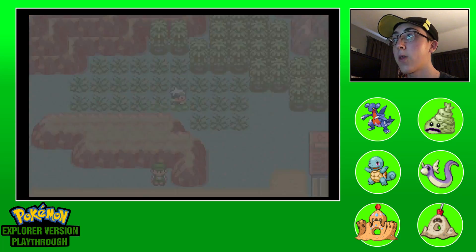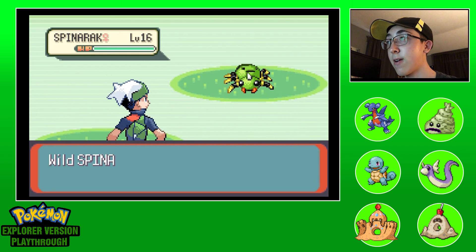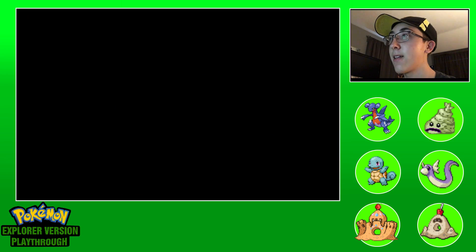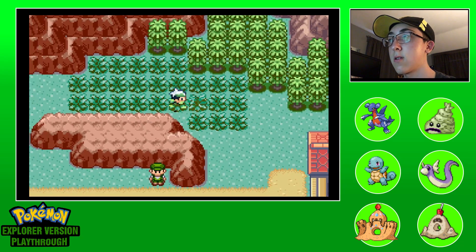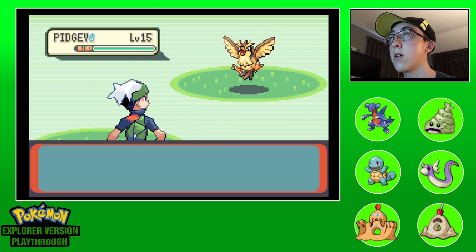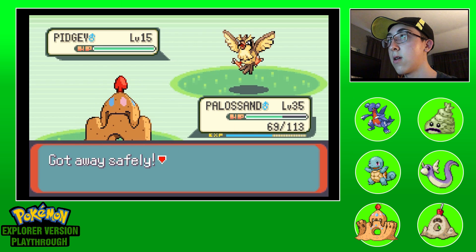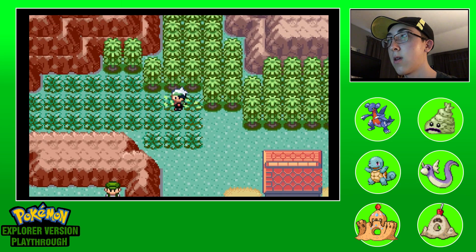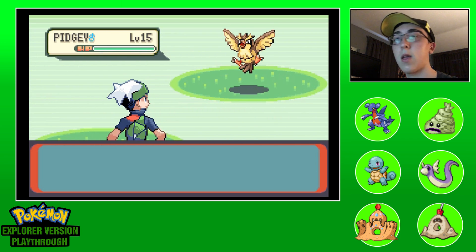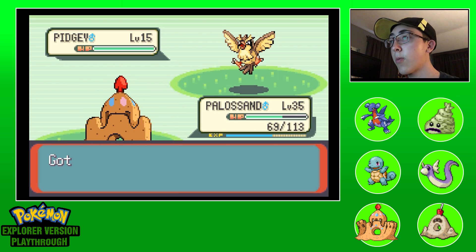Let's cut through here. Wild battle - it's a Spinarack, kind of ew, don't really want that, gonna run. Let's see if we can get something here. It's a very angry Pidgey and I do not want it - Pidgey frozen there mid-air. There are Megas in this game but I don't believe Mega Pidgey is one of them. I don't want a Pidgey - I'll do one more encounter.